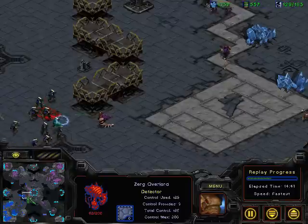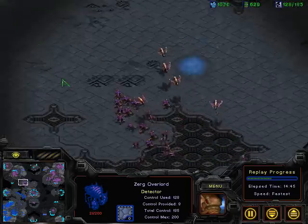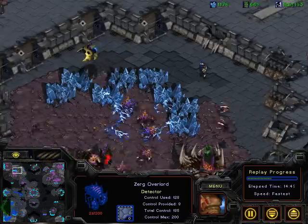Right now that 9 o'clock expansion, the third gas from Saber, is down. If Haim can hold off he's going to be in a very good position, and it looks like he is going to be able to do so, taking out those Corsairs finally in the middle of the map.